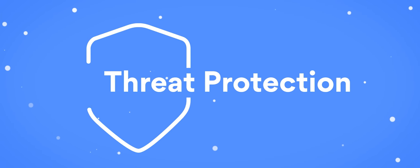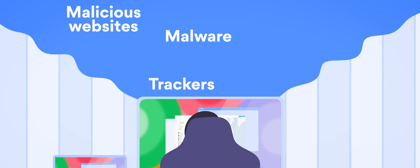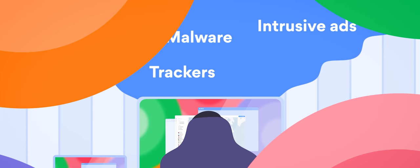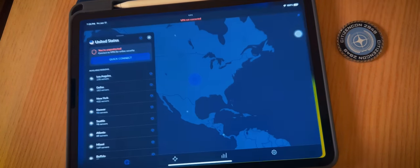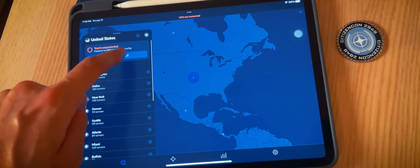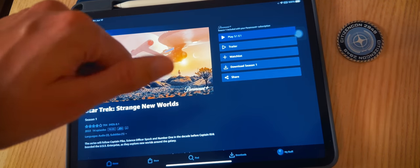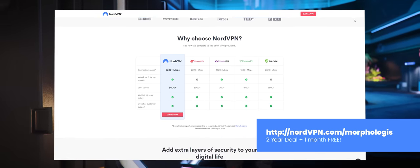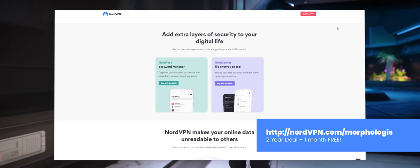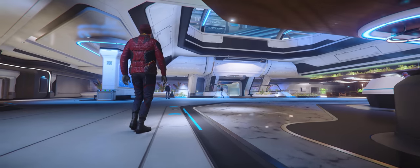NordVPN now not only helps hide your IP from prying eyes, but goes a step further with their new threat protection service. It works against intrusive ads, malware trackers, and malicious websites. I've personally used them for years after getting fed up with free VPNs that just didn't work. I use it to access IP-restricted websites while working abroad, and on my iPad to watch shows like Star Trek Strange New Worlds, which isn't available in Taiwan. Head to NordVPN.com/Morphologist for a huge discount on a two-year plan, plus an additional month free, with a 30-day money-back guarantee.